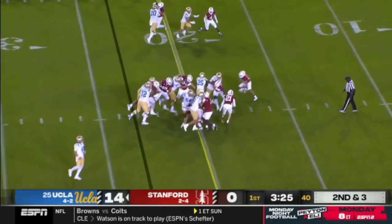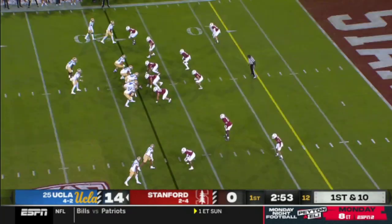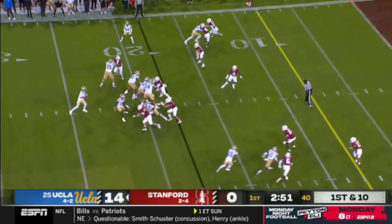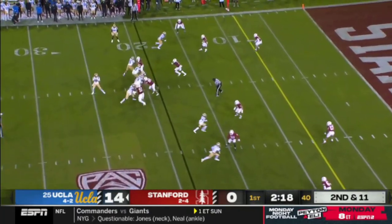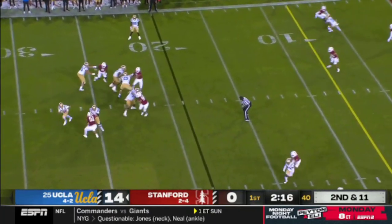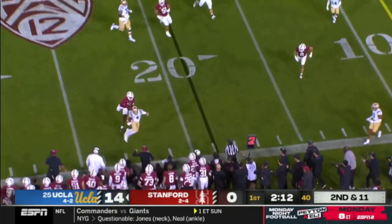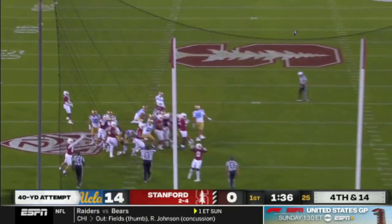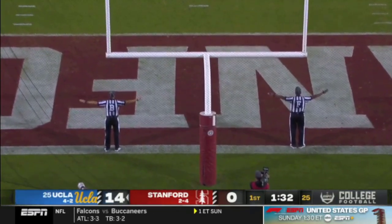Give it to Harden again — Harden making a couple tacklers miss, gets the first down. Play fake, Garbers steps up and then goes down. Stanford gets the ball. Garbers bouncing right, trying to get to the corner. This kick might have gotten blocked — and it's no good. Stanford got a hand on the ball.